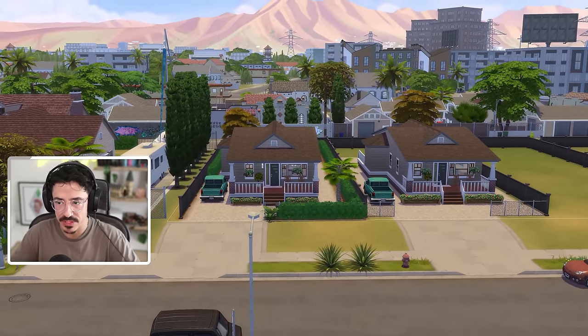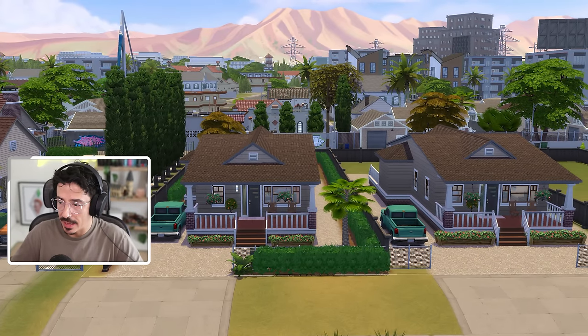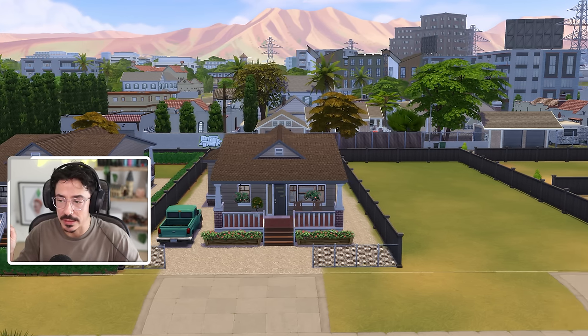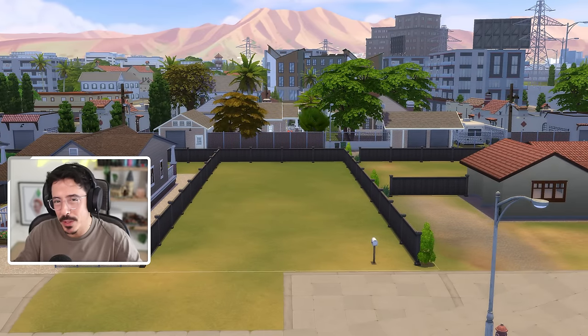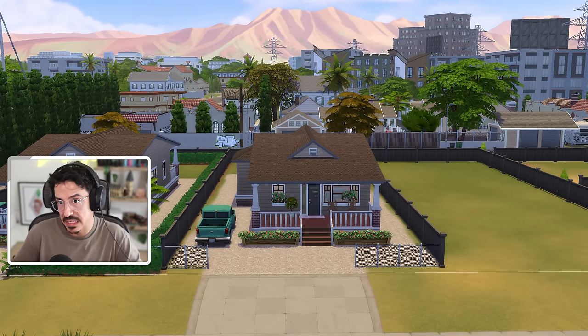Here we are in the world of Del Sol Valley. What I've done is copied over the first starter home on the left and done a carbon copy of it over to this lot on the right, which we're going to be developing today. I still want to make it look very similar, go up another story and put another two bedrooms in, and change out some of the furniture, wallpapers and stuff. I want to freshen up this house and give it a new lease of life. Then we're going to carbon copy this one we're building and put it on another lot, developing it further into a very modern house with a lot of money spent on it — so you can see the evolution while it still looks recognisable.